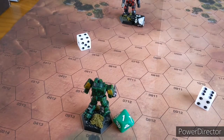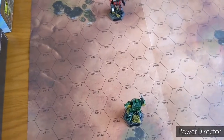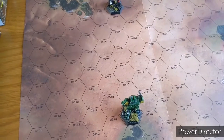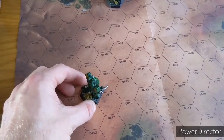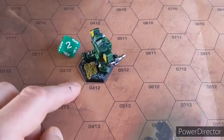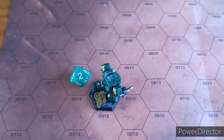Turn 2: House Liao gets a 5, House Kurita gets a 6, so House Liao has initiative. House Liao moves 5 hexes - putting down a green die. He traversed 2 hexes, meaning the enemy has a plus 2 modifier to hit him.